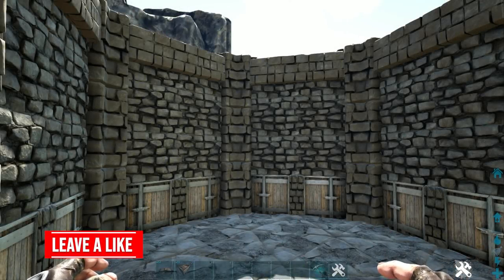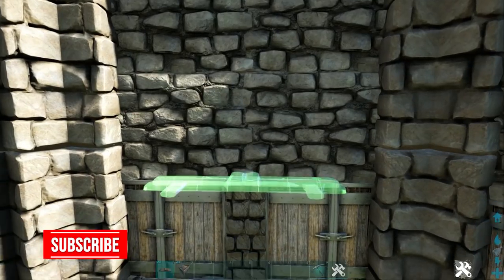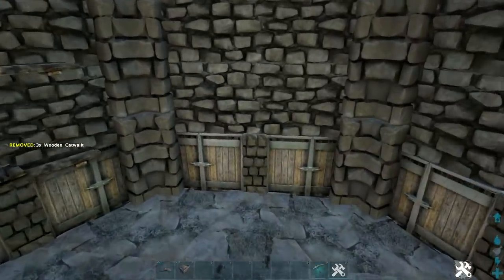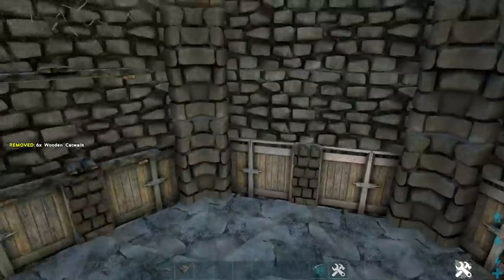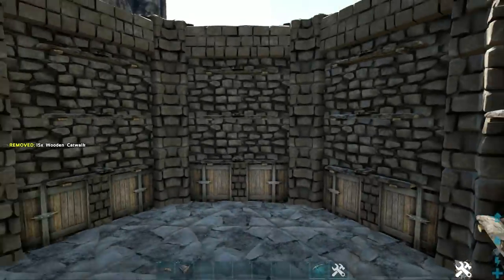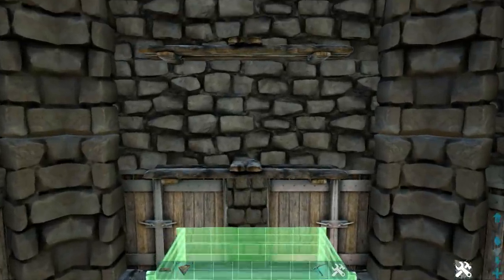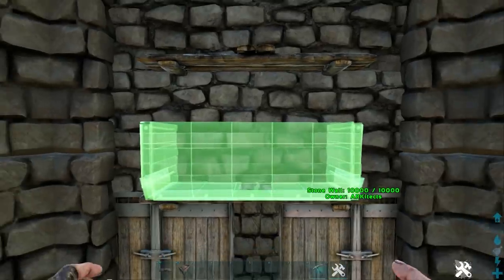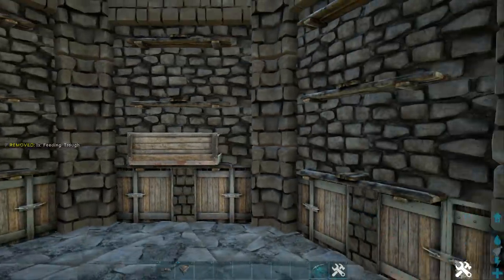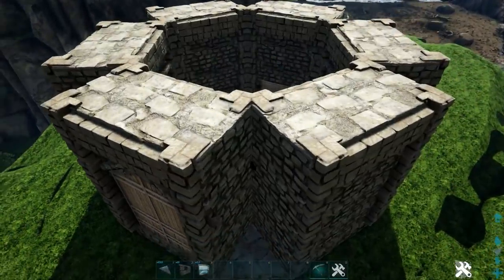Now we're going to do one more thing on the inside. Go to all of our walls and get out a wooden catwalk — place one above the doors, one on the next wall, and one on the top, then go around to each wall and do the same. Next, go to the wall straight across from our entry where we have our generator and place a feeding trough on top of this first catwalk. This is for anything small you might want to raise inside the hatchery. Up top on our ceiling, fill in the corners with stone triangle ceilings.